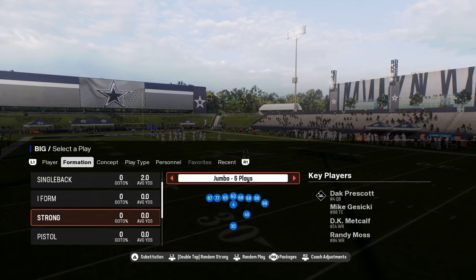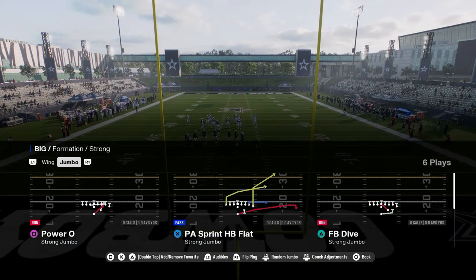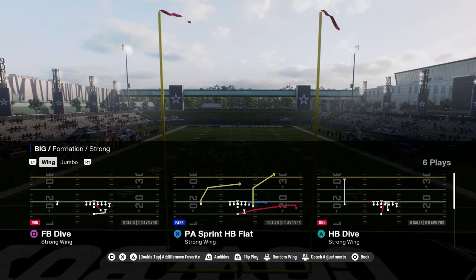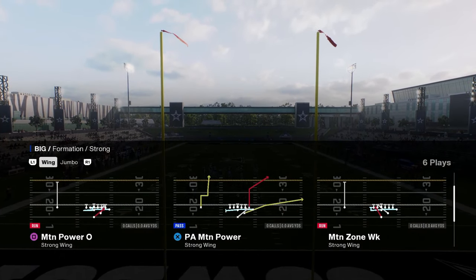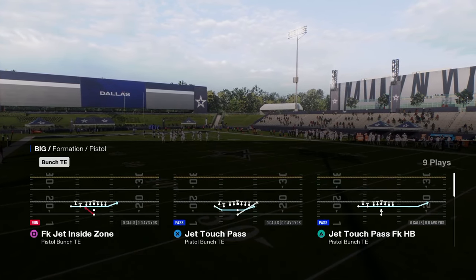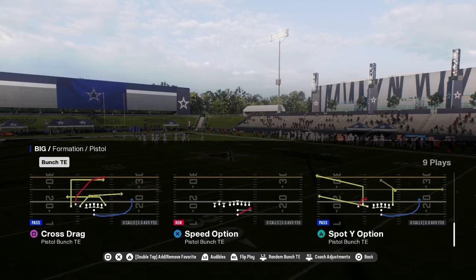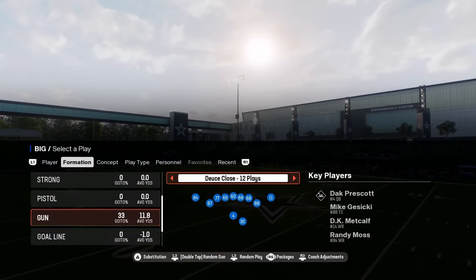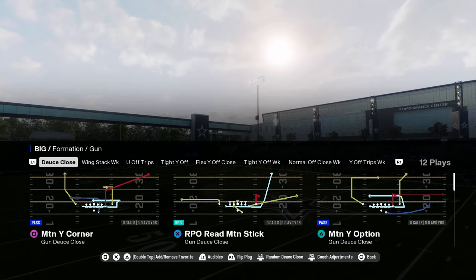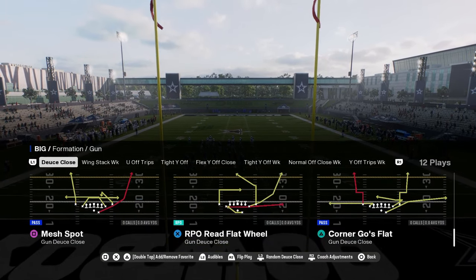We've got motion flats and motion trail type plays out of a five-wide look. We have tight wild flex with a jet sweep, wide zone, and 0-1 trap. You also have the strong jumbo fullback dive, a really good red zone run. The strong jumbo has a power 0, which is pretty nice. You have strong wing with a fullback dive, halfback dive, and a couple of motion runs. You also have RPO auto motions and RPO read flat wheels here in the deuce close.